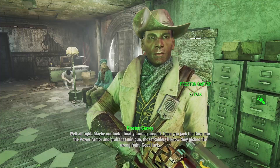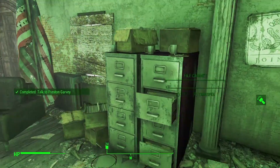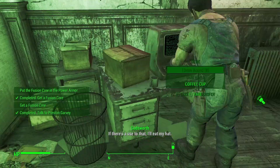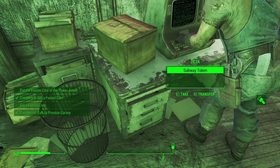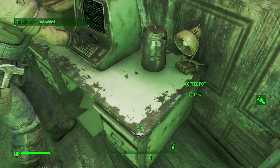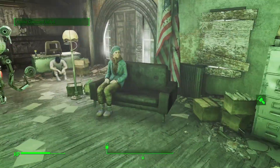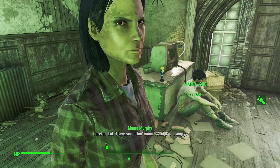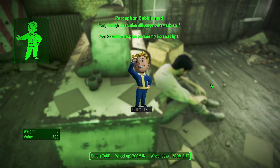I was kinda hoping there'd be some special Codsworth dialogue there. But instead he's going to complain about me picking up junk. This is why I tend to rate Ada more than him — Ada's fine with me picking up junk. Perception bobblehead — easy grab. And I'm going to grab a bit of loot and then just head outside and ignore Mama Murphy, who I really want to shoot in the head.